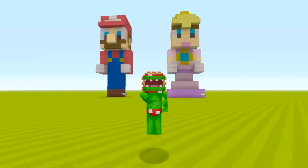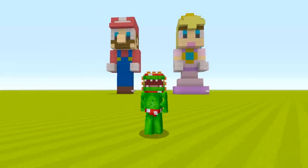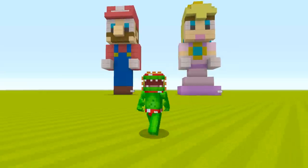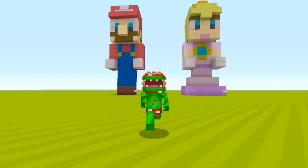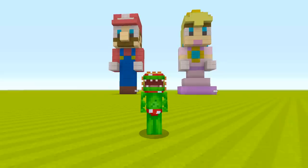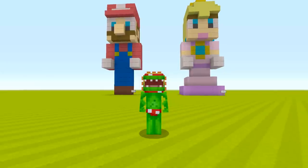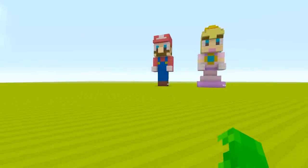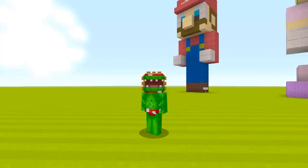Hey guys, what's going on? It's your boy Tri-Polar, T-R-I-P-O-L-I-R, and welcome back to a brand new episode of Minecraft here today on my channel. Today we're back with our how-to Super Mario series, and today we are building none other than — as you've certainly seen in the thumbnail — Sonic the Hedgehog, who I know is not very Super Mario-like. But a lot of you guys requested Sonic, and today we already built Mario and Peach, so today I thought we would build Sonic to fulfill the request.